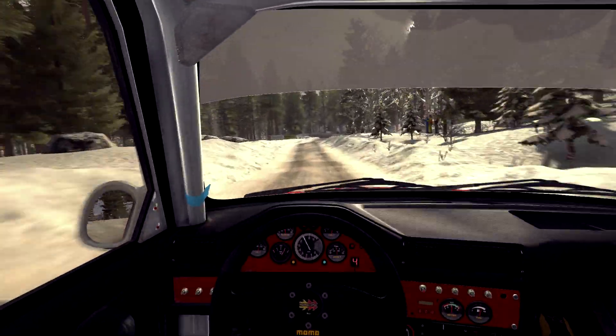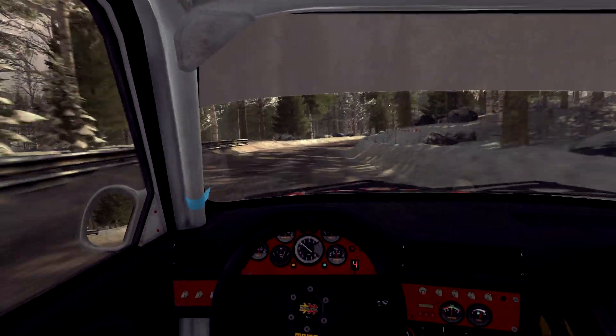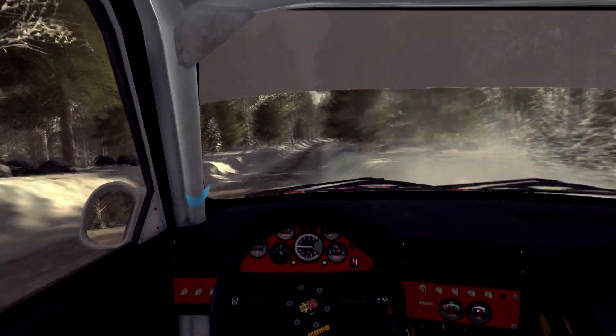Left 4 through dip, keep in. Crest 60, right 3 half long, left 3 down cut. Crest 60, right 6, 80. Right 6 over bump, continue for 80.